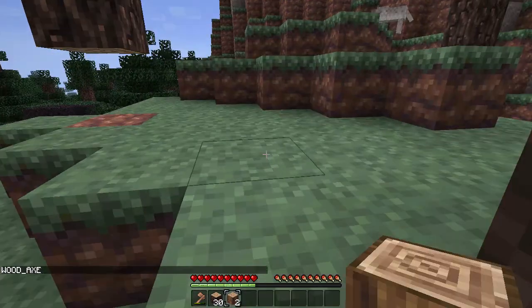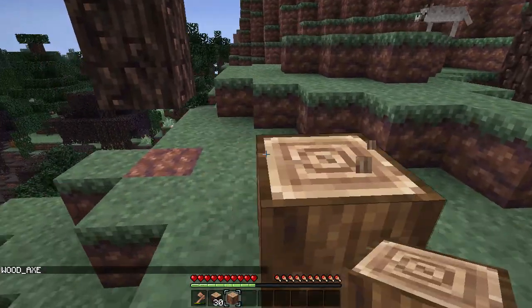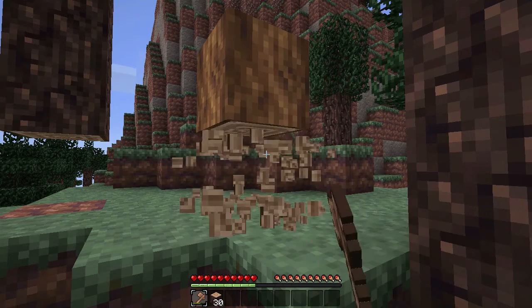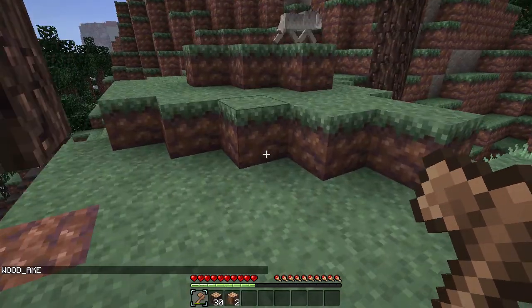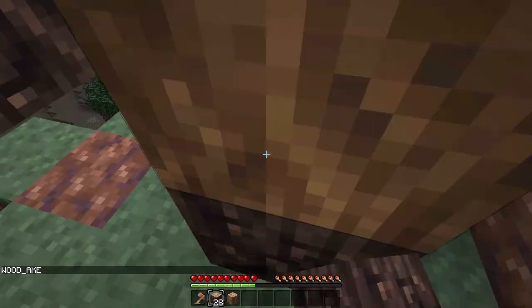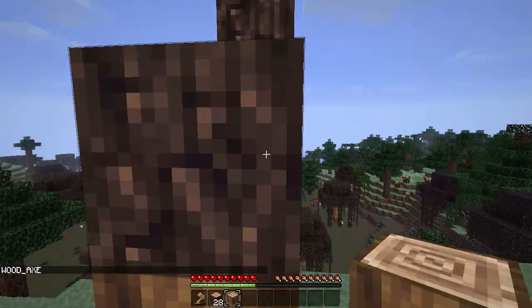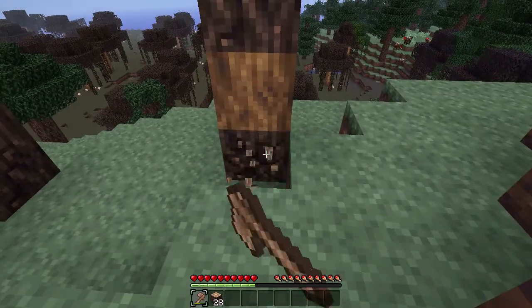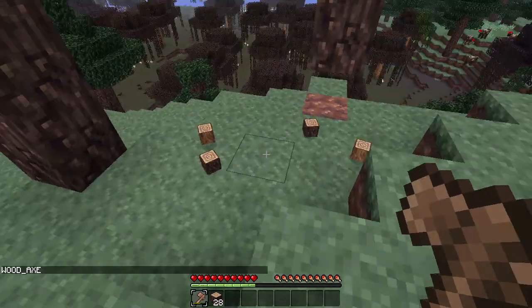And you can do that with different types of trees. And if you have a little custom tree like this, and you drop down the base, it still gets the correct blocks.